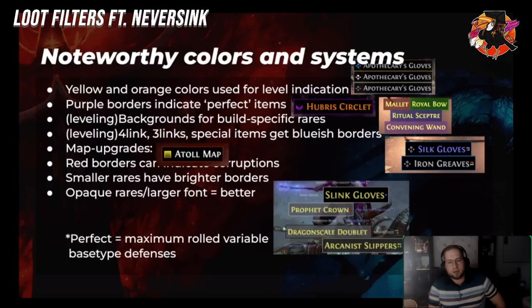While leveling, the filter highlights specific backgrounds for build types on rares: red for melee weapons, green for archer gear, blue for caster gear, and purplish for summoner rares. Four-links and three-links receive a blue highlight. If you see a map with a red border, that means it's a map upgrade — for instance, finding a higher tier map while in a lower tier map. Red borders are also used for corruption — a corrupted item or one with a corrupt implicit gets a strong red border. Smaller borders usually represent smaller items.